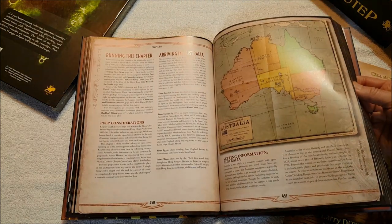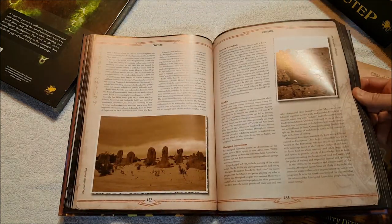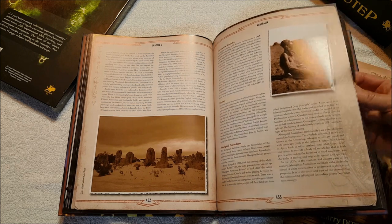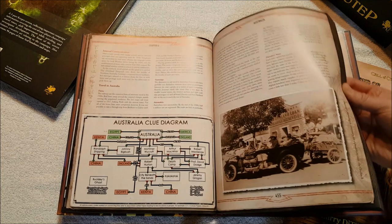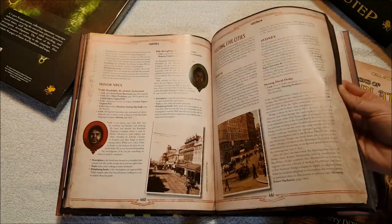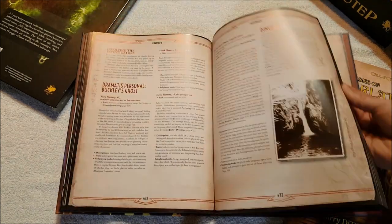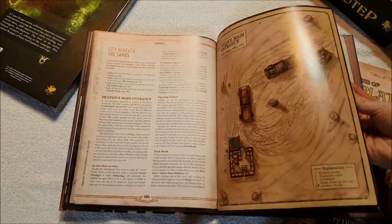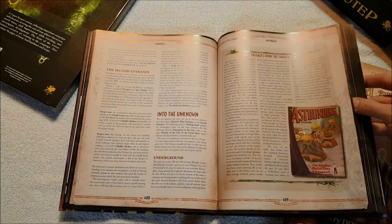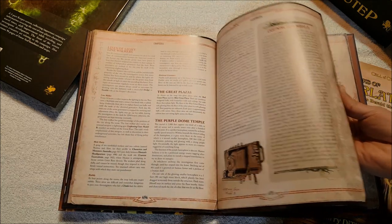Lovecraft stuff was not usually very pulpy - people always died constantly - but the Pulp rules would allow player characters not to die quite so quickly. Australian Outback - they've got that. I love that they have captions for the pictures in most cases. Darwin. Now this one I ran for my campaign for sixth edition way back about ten years ago - just this one scenario, because it was in Terra Australis, about dealing with the Great Race and the City of the Great Race. It went pretty well, they managed to actually escape. Selected passages from 'A Shadow Out of Time' - there's a portion of the great city.